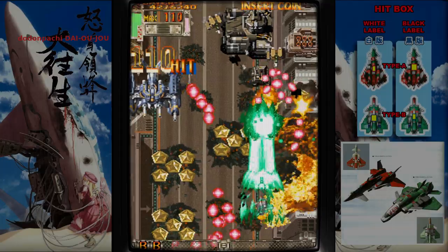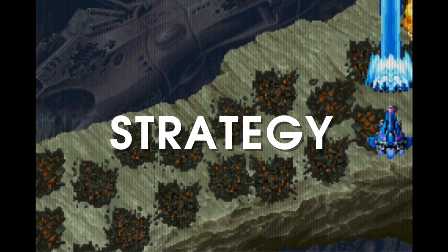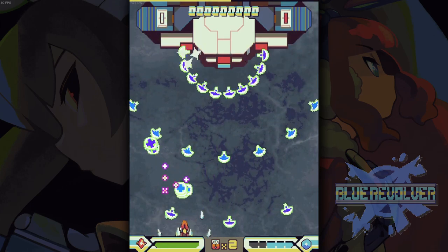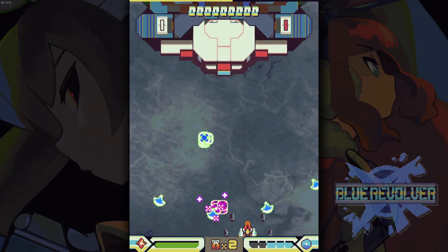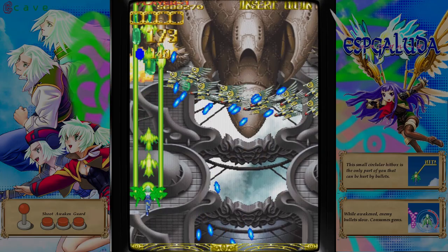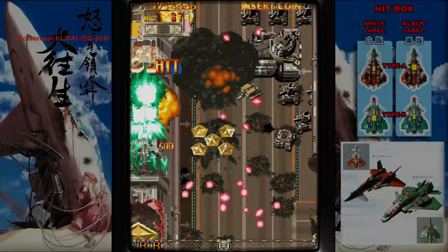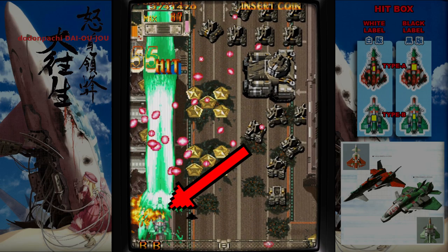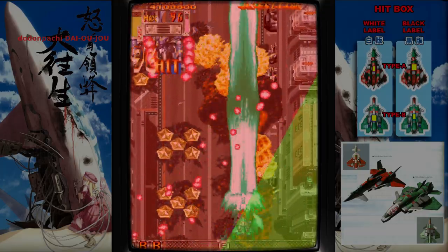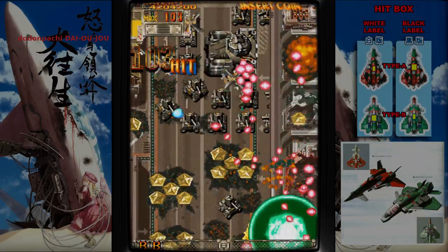I've recently learned that shmups are about more than just dodging. They have strategy. Many of those strategies revolve around controlling the screen space. Some enemy bullets, especially bosses, are arranged in predetermined patterns, but others are aimed directly at the player. Aimed bullets can be manipulated. It's a bit counterintuitive, but it's a game of territory control. Enemies shoot straight at you, dividing the screen between your free space and their bullet spam. So go slow, hold the front lines and don't give up more ground than you need to, or you'll find yourself pinned in the corner with no room to dodge.